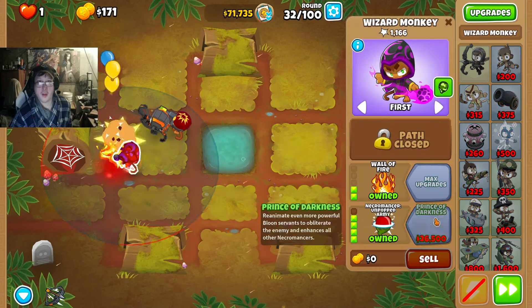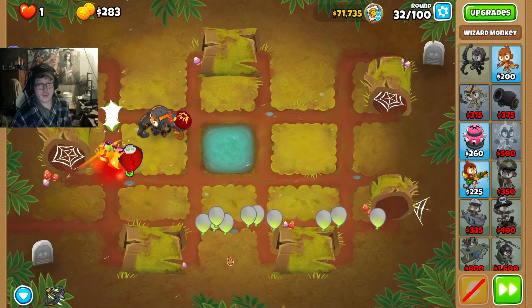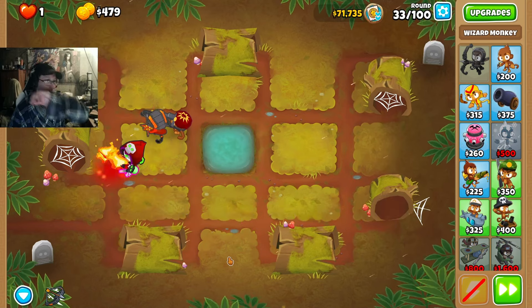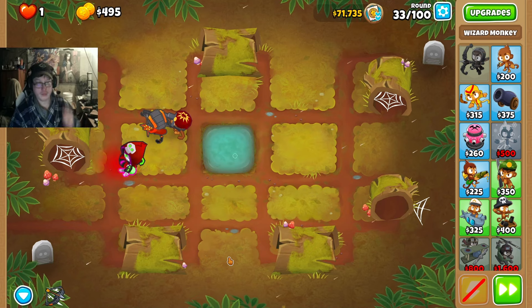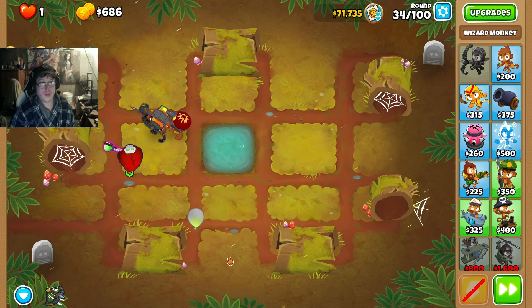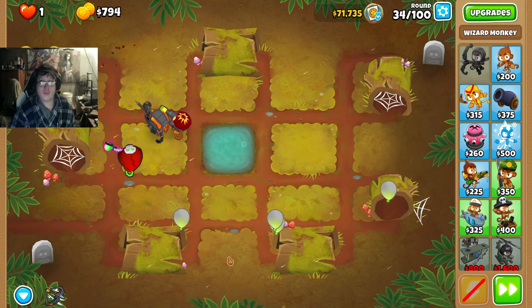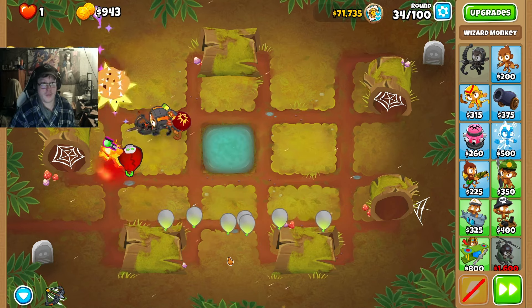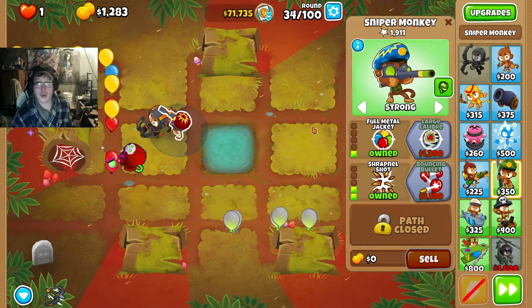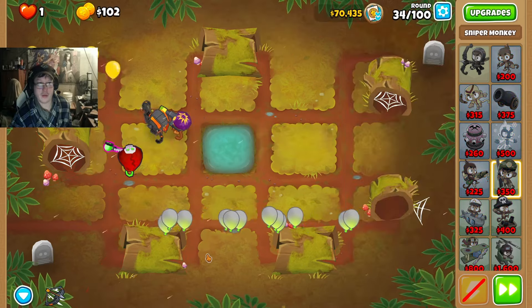Necromancer on Unpopped Army on round 32. Got our necromancer set up — very cool. Now we're gonna work on our sniper: Large Caliber on round 34.